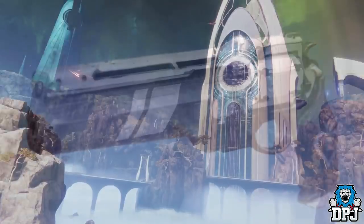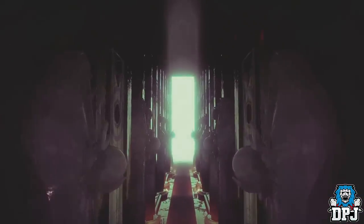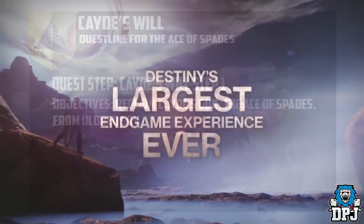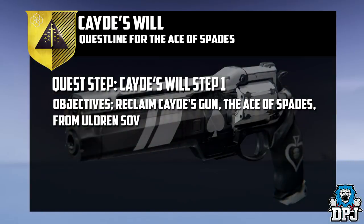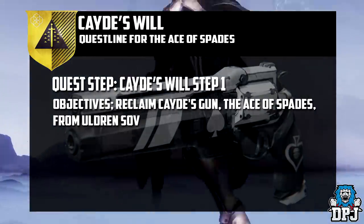When the Forsaken drops, the Ace of Spades will not be available for you to obtain straight away. You first need to complete the story campaign up until you defeat Uldren Sov. Upon doing this, you will be awarded the broken Ace of Spades — this is where your quest starts in fixing and getting this exotic hand cannon. The quest is called Cayde's Will.